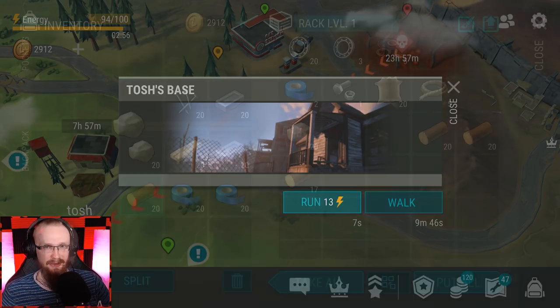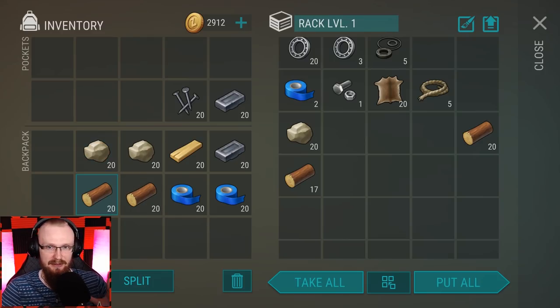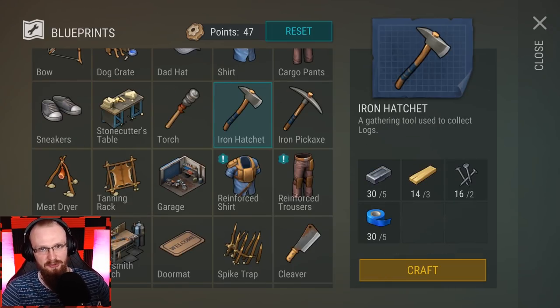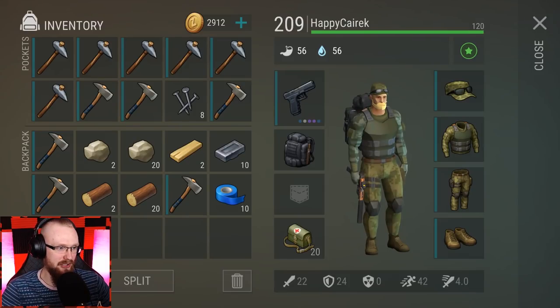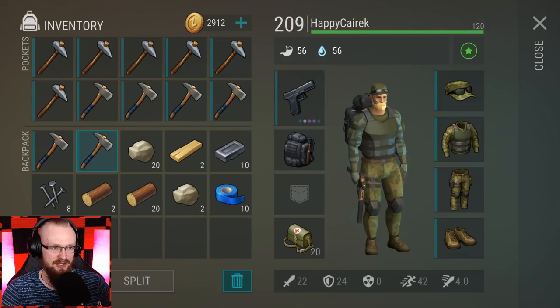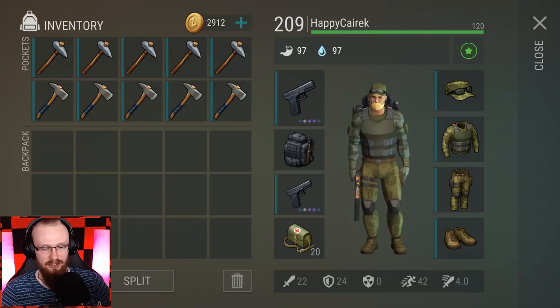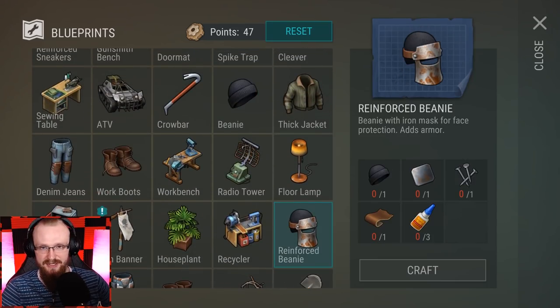I've done some research on this base already and I know it's a pretty easy base, so I won't need to bring any C4 with me. I usually still suggest crafting a couple of hatchets even if you do research. It all depends on what kind of base it's gonna be. Sometimes there's going to be a super huge base that it will be really hard to remember all of the paths. That's why I'm usually crafting these hatchets — I usually go for five simple hatchets and five iron hatchets as my staple.